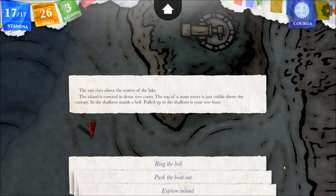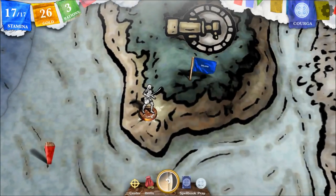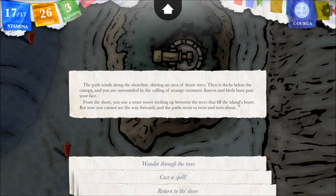The sun rises above the waters of the lake. The island is covered in dense tree cover. The top of a stone tower is just visible above the canopy. In the shadow stands a bell. Pulled up in the shallows is your rowboat. Well, we're going to explore - we don't need the bell. We move away into the thick woods. Who needs a ferryman that turns into a gaseous snake? The path winds along the shoreline, screwing an area of dense trees, then ducks below the canopy and you are surrounded by the calling of strange creatures. From the shore you saw a stone tower, but now you cannot see the way forward and the paths twist and turn about.